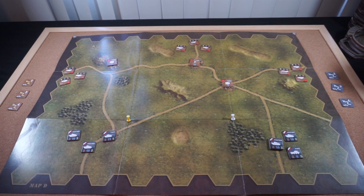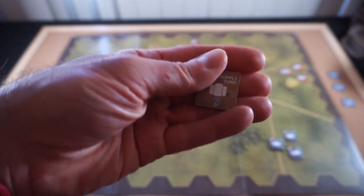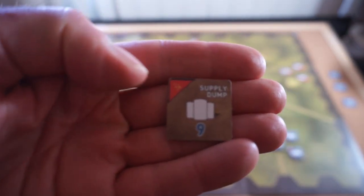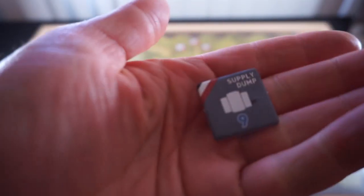All three of those spaces will start under Soviet control. The way we'll denote how control changes is these markers — these markers in particular are double-sided. So if the Soviets have control, they'll have the Soviet marker up in the upper left. If they're German-controlled, they'll have the German flag up there.